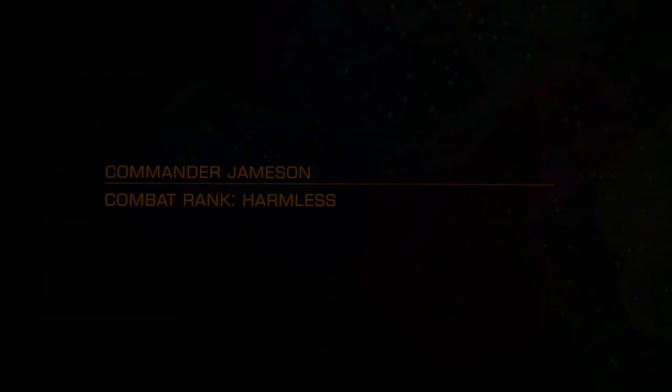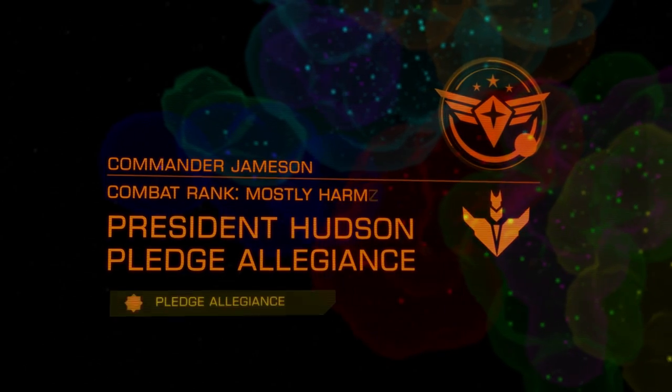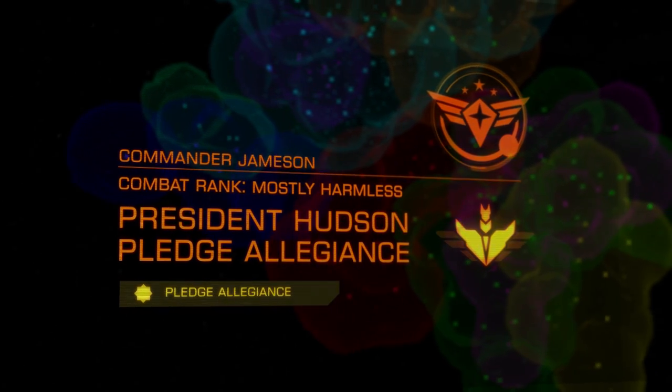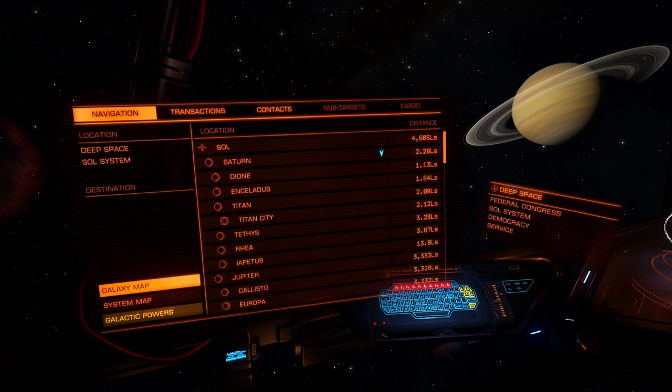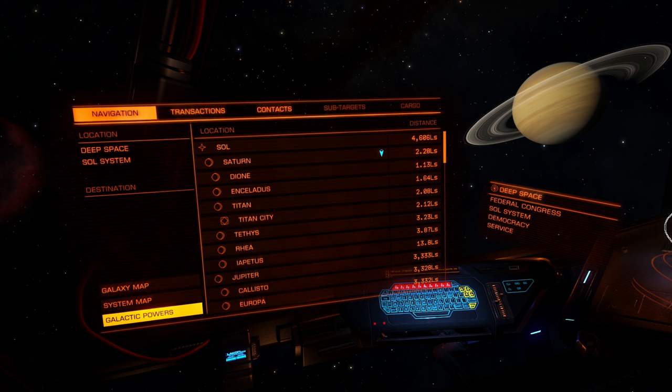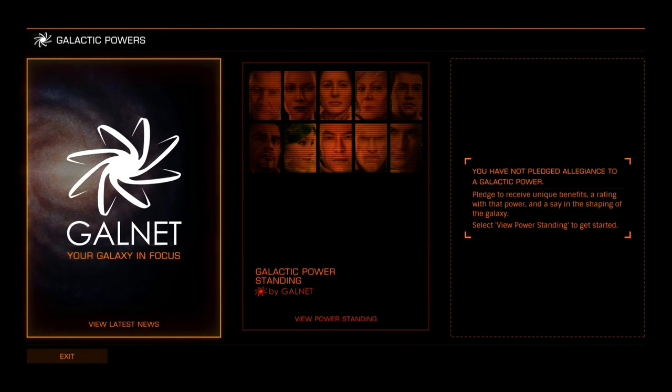Once you have increased your elite combat, exploration or trade rank, you can pledge allegiance to a Power and help achieve Galactic Domination. The first step in aligning to a Power is to decide who to support. Information can be found on all active powers from the Galactic Powers button. This can be accessed whether docked or in flight.